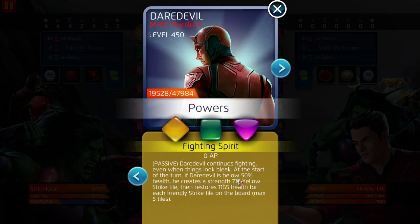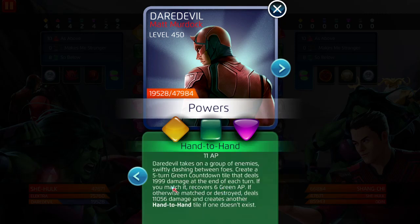Daredevil's yellow: if he's below 50% health, he creates a strength 718 yellow strike tile — that's quite a bit of damage for one strike tile. It also restores 1165 health for each friendly strike tile on the board, max five. His green creates a five-turn countdown tile; at level five you recover eight green AP, so you only need one match to reuse it again. With the purple at two turns done, it deals 1999 damage at the end of each turn if you match it.